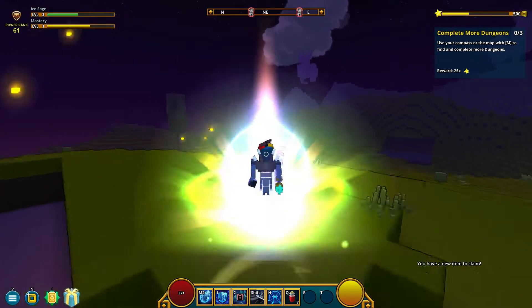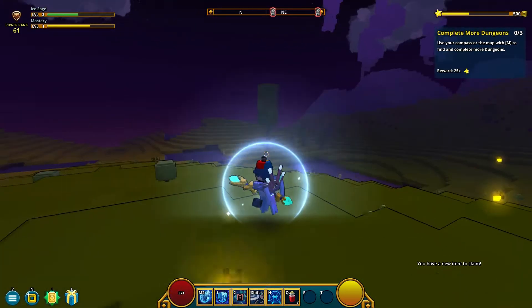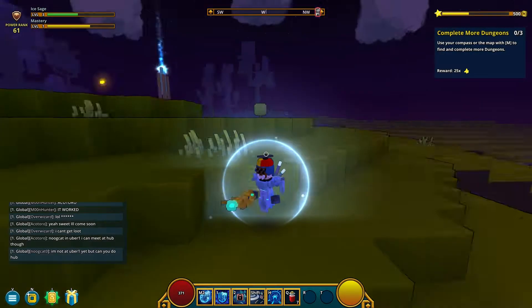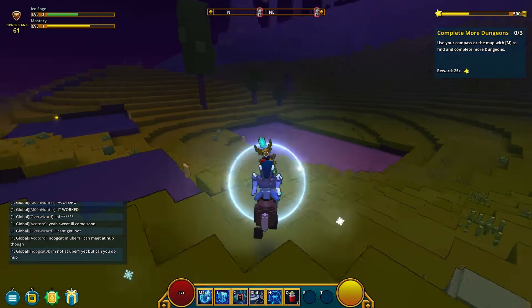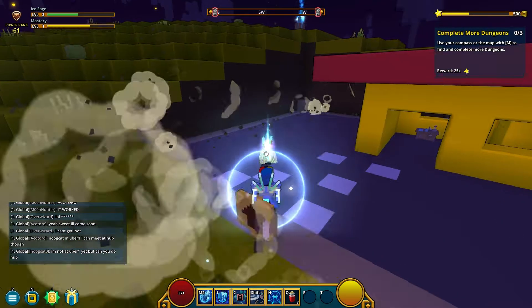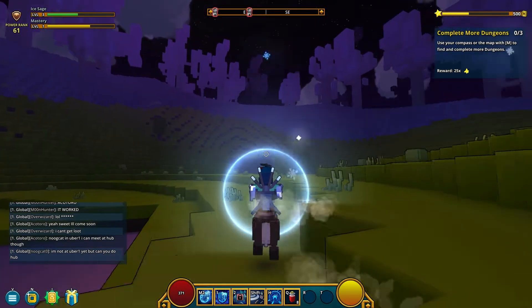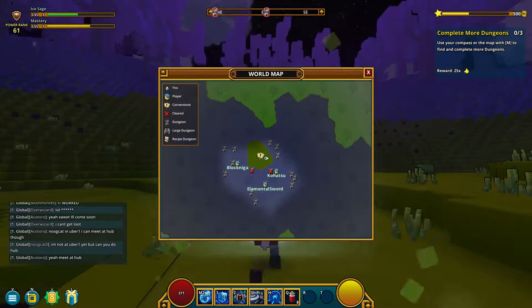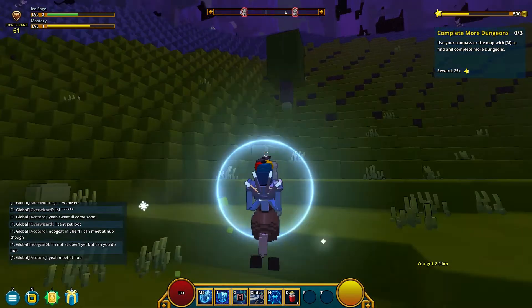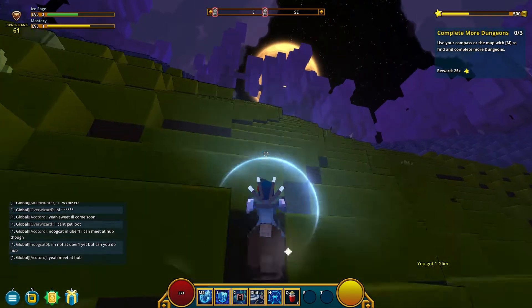Mouse wheel to dodge — we already knew that too. Use compass or the map with M to find and complete more dungeons. We also have this really weird glowing thing around us — it's not draining energy, so is it going to be there forever? Well, until we take more than 10% of our health in damage. Hopefully, because it kind of looks cool. Let's head to this dungeon over here and then we'll do the other two if necessary — it is necessary to complete that quest anyway.